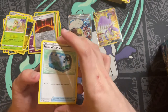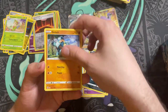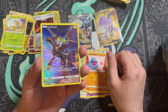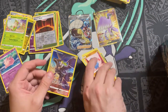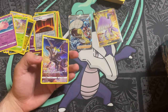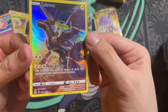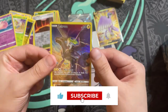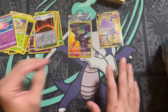Pack eleven: Steel Energy — it's Lightning actually. We have Staravia, Weavile, Impidimp, Gullet, Snorunt, Nosepass, and a Zekrom character card — and a Clefable. So Zekrom — let me put these over — Zekrom is another one of the Trainer Gallery cards, Trainer Gallery number five. So that's two Trainer Gallery cards already; we should probably expect about four in the box, maybe a few more.